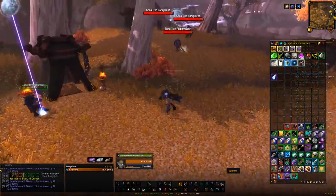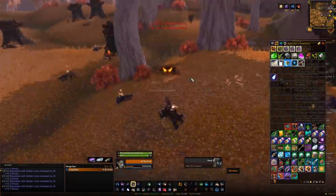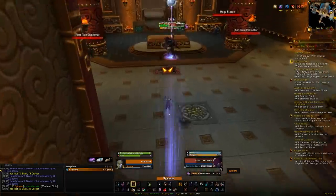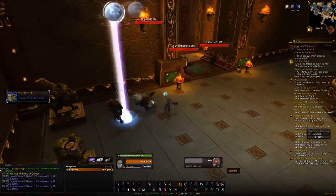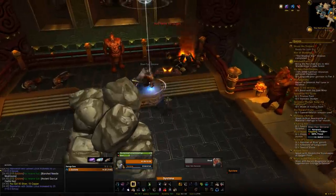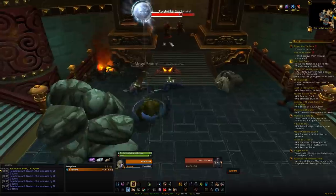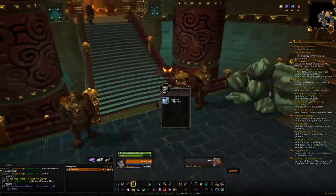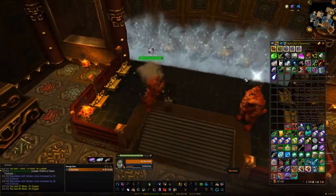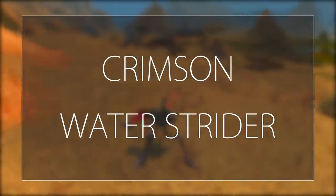Inside the Gaolai Vault there are caches you can open using your keys — head down the left side and open them for more Sky Shard chances. Sky Shards are bind-on-account, so check old characters and send any over. Recommended rotation: do a full loop killing all mobs outside, then head into the vault to open caches, then by the time you come out the mobs should have respawned. This avoids running out of caches or waiting for respawns. Get 10 Sky Shards, find Alani — check different realms or war mode status if needed — and kill her to get the mount.